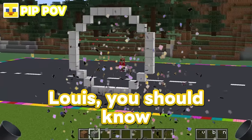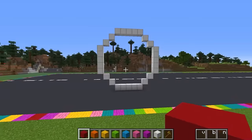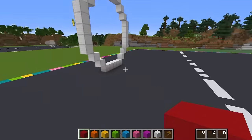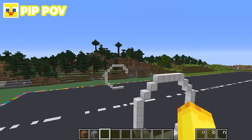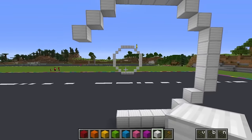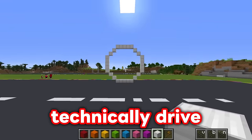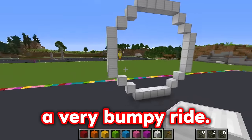Louis, you should know you can't build a perfect circle in Minecraft. What are you doing? Well Pip, you are right about that, but wheels don't have to be a perfect circle to work. Louis, if the tire's not round, the car won't be able to drive. Well, you're making a good point, but the wheels don't have to be perfectly round. As you can see, I'm just building them in a rough circle shape. You could technically drive a car on oval-shaped wheels — it would just be a very bumpy ride.